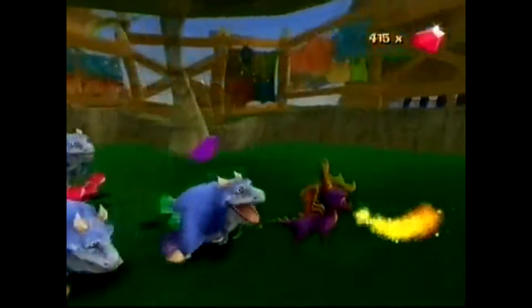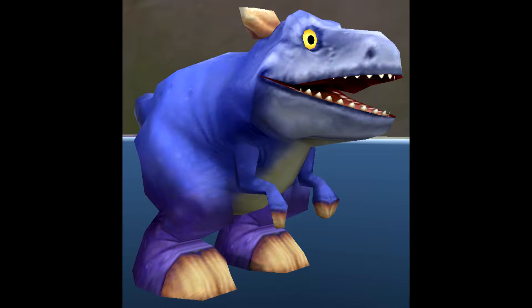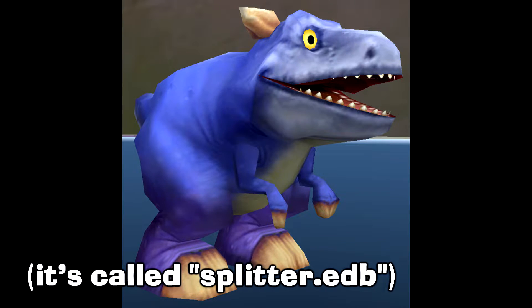Lastly, in a few gameplay videos, a completely scrapped design for the Critters is briefly seen. They're also generating from huts, which is something that they never do in the final game. Despite not appearing in the game, the model and textures for this early design actually still exist within the game's files.